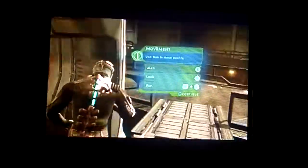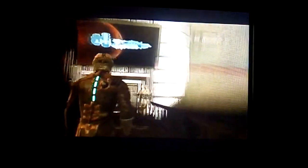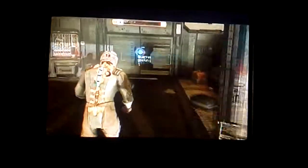L stick to walk, R to look, hold L2 and L to run. This is funny — they actually say 'We hope you have a pleasant stay in the USG Ishimura.' I find that hilarious. Don't you guys find it funny? I know I do — it's just hilarious.